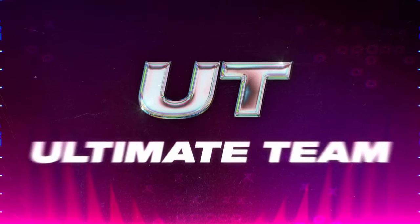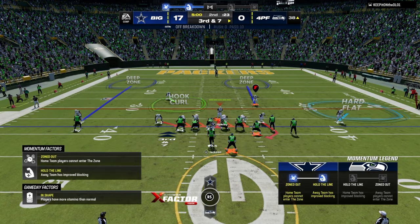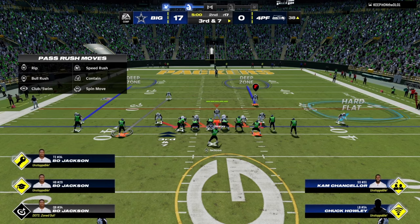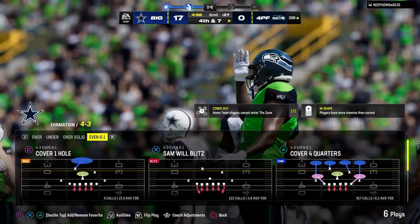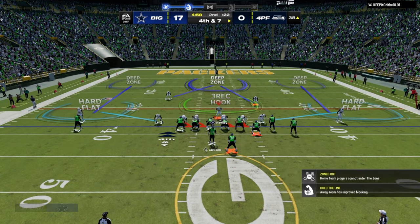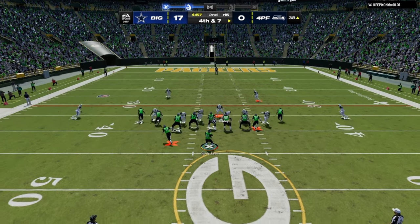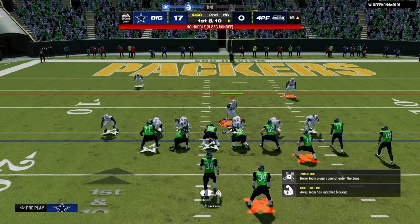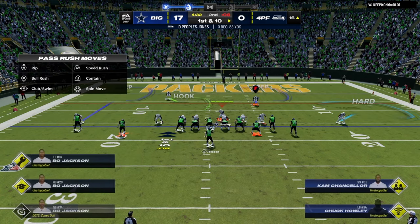From 6-1 you can still create a lot of real coverage concepts: cross-man, roll safeties over, double-Mabel, Cover 4 base, press Cover 4 deep zone KOs — there are a lot of coverage options. It would be even better if safeties in a 20-to-25-yard zone could get more to the sideline, but in general you can do almost everything from 6-1 that you can do from really any defense. It just requires making adjustments — and changing the post-snap picture is your biggest asset.